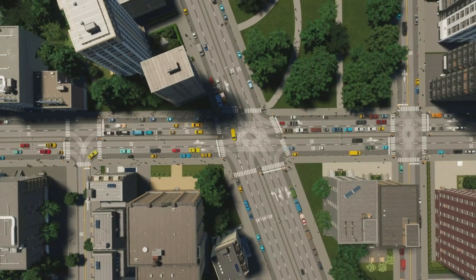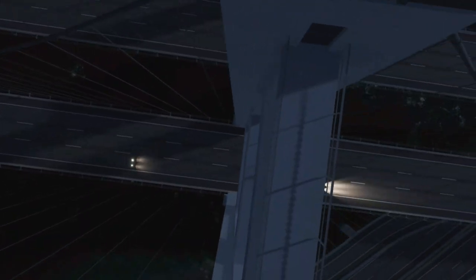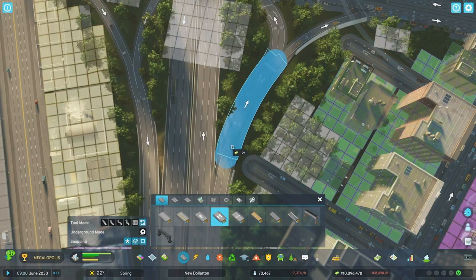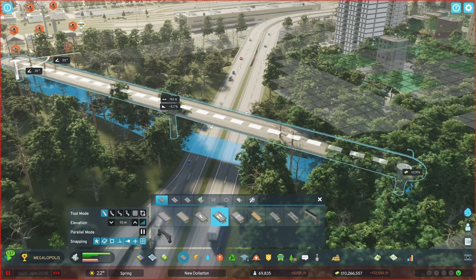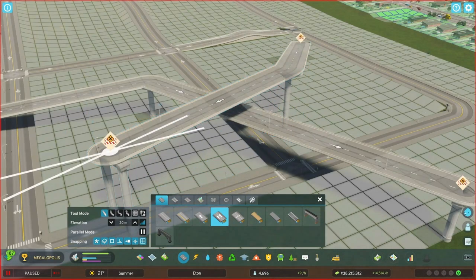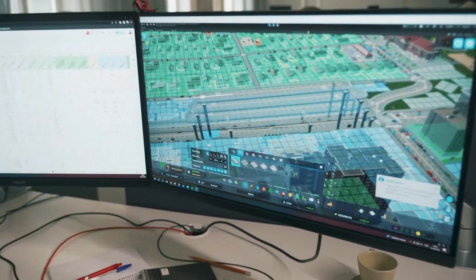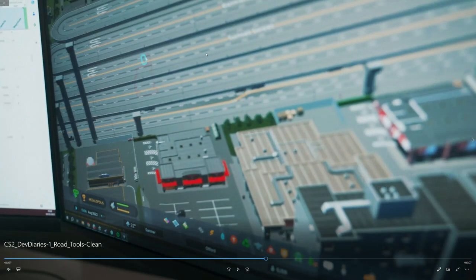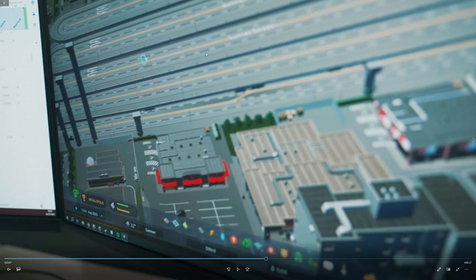Now as the video goes on you're seeing more gameplay. This is the highway on and off ramp — they're showing you the on and off ramp and you can raise roads as well. You can also stack them — I'm going to pause it right there because it goes too fast. You can stack roads now in City Skylines 2, which is amazing news for anyone building a highway.